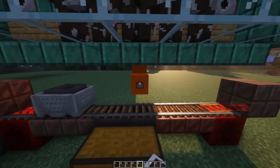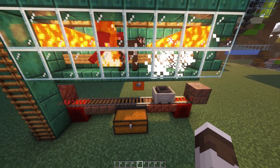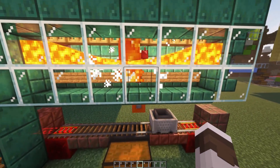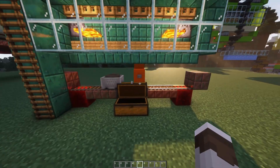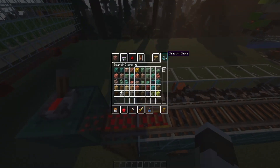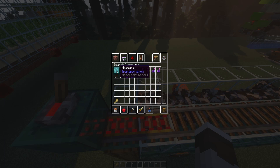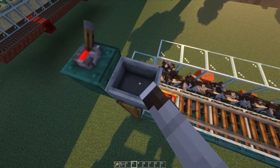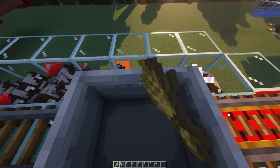You want to press the button again until the lava flows out and the cows fall in and die. You can see they're all falling and dying, and their drops aren't being lost in the lava — they're actually ending up in our chest here. Once we have done this, we just come up to the top with some wheat. If you want to AFK here, you can do that by grabbing out a minecart and sitting in it like this, and you just want to hold your click down. This will just breed loads and loads of cows.